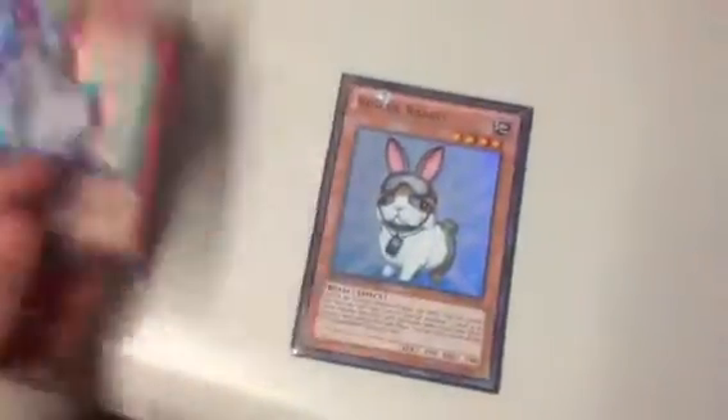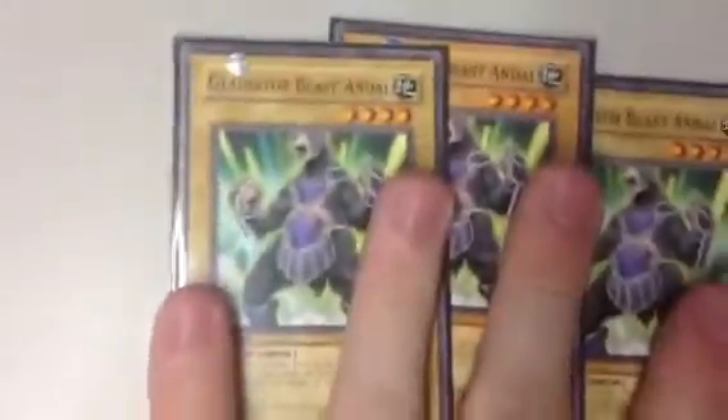We got three Bears, of course — staple pretty much in every Fire Fist build. That guy has broken plays. We got three Gorillas; play three of him. Play one Vayler. And of course the two Rabbits, making the plays with the Exceed. And then you play three Normal Monsters for your Rabbits — Beast Warrior Normal Monsters. Gladiator Beast and all; play three of him.